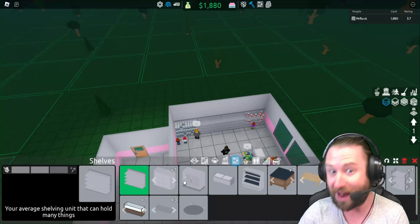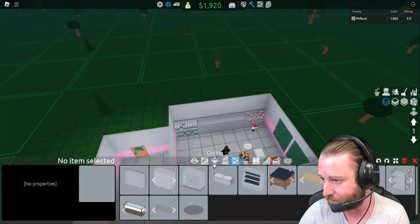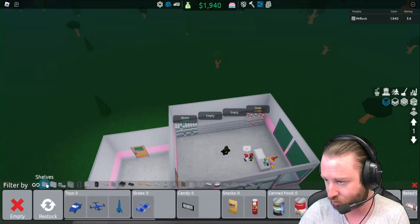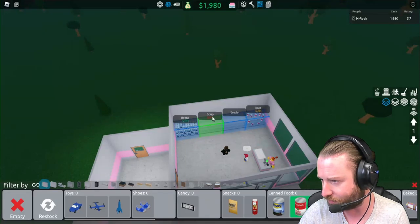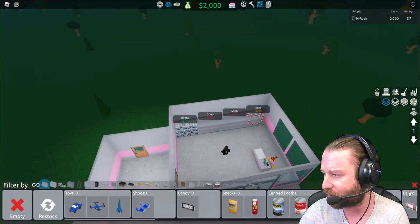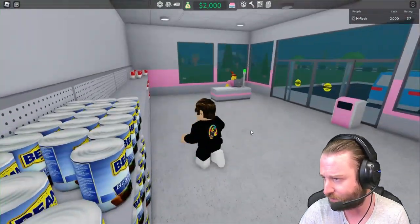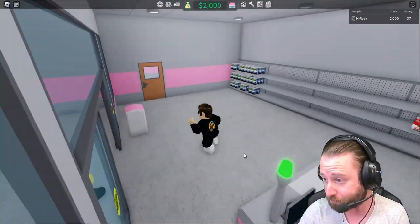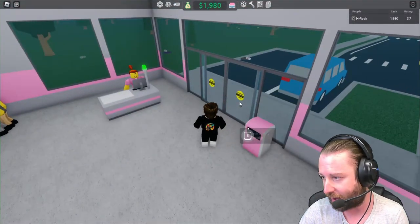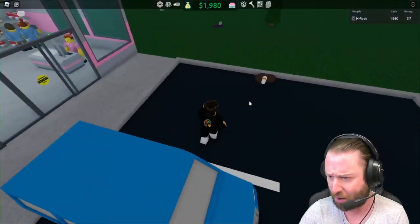I'm exploring other things in the menus to wrap my head around what we've got. Going back to stock shelves — we need to check if we used all the canned foods. It looks like we've used them all up, so we need to get back to the warehouse and get some extra stock. At the minute we've got a shelf full of beans, only a handful of which have been bought, so it's time to go get more stock.